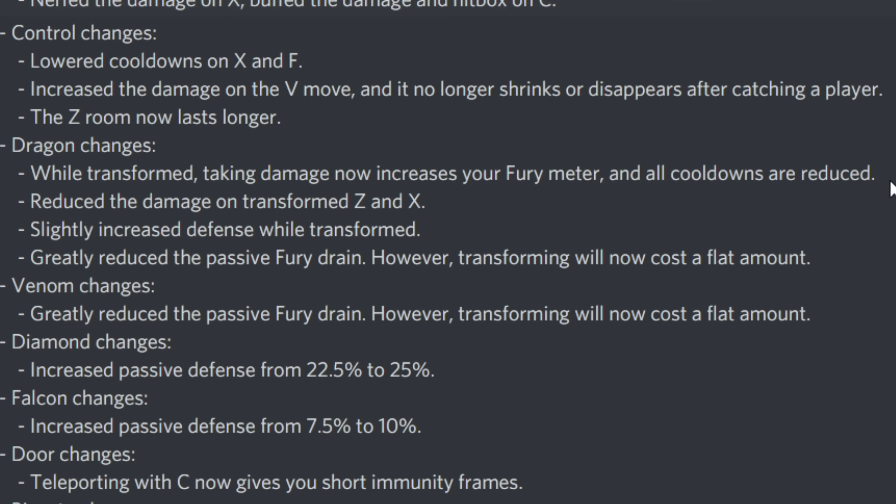That's very OP honestly — if you take damage your cooldowns are reduced. Then there's a nerf: it says reduce the damage on transform Z and X, so I agree with that, it was very OP. Then it says slightly increased defense while transformed and greatly reduced the passive free drain, however transforming will now cost a flat amount.